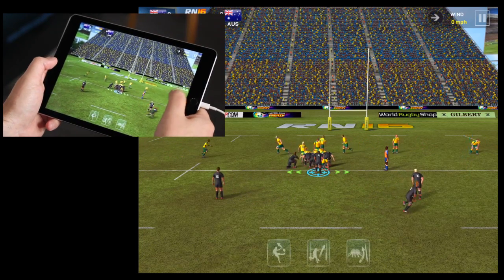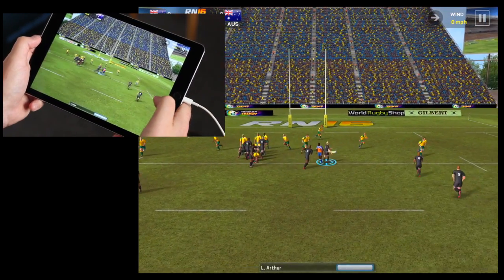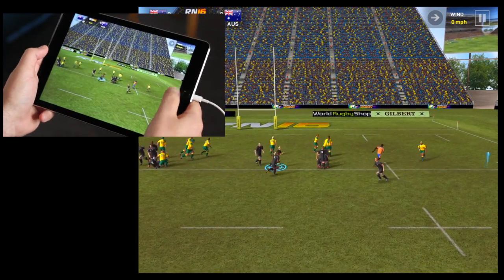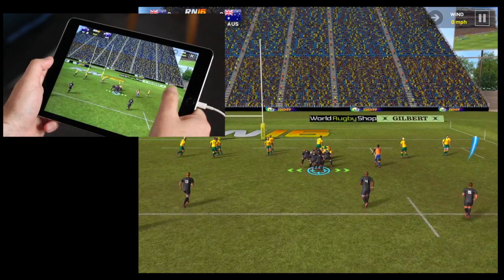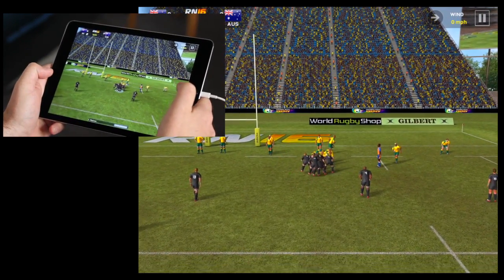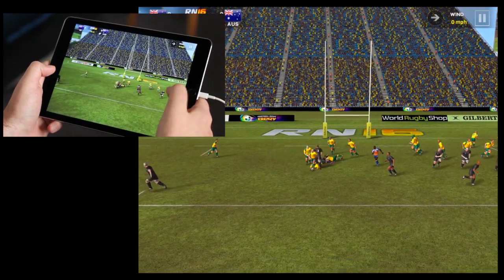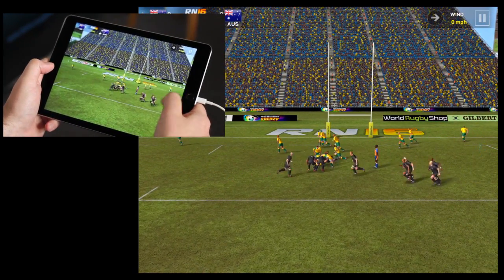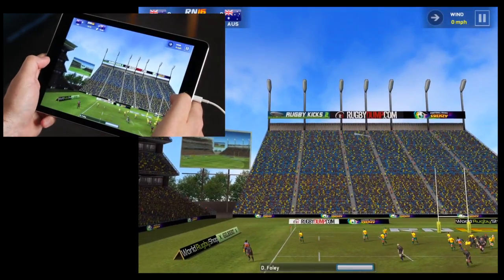We've got a ruck now, so you have to keep swiping up as hard as you can to try and win that and avoid the opposition getting a turnover. Another maul - just keep swiping up as hard as you can, pressing into that maul, pushing as hard as you can. When you start moving backwards then pass the ball on, otherwise the ref will blow for the foul. With the ruck, the Australians have won the ball back and kicked it out for a line-out.